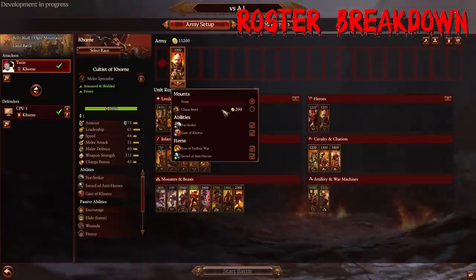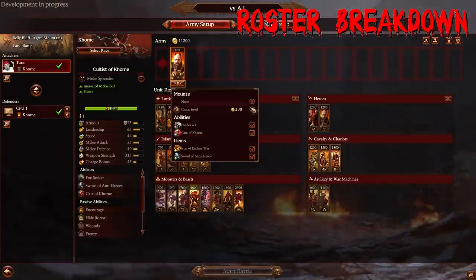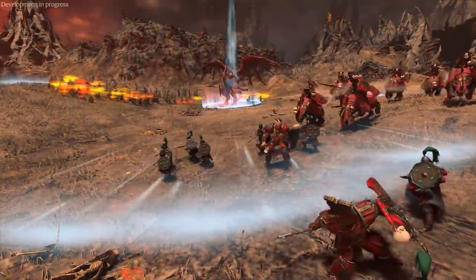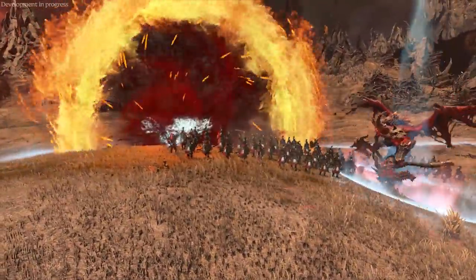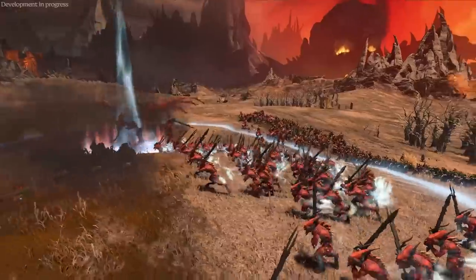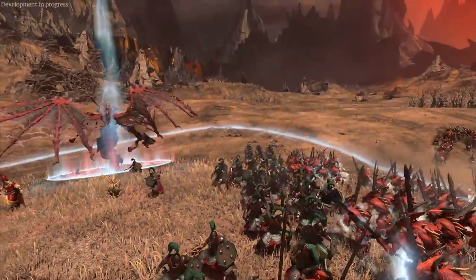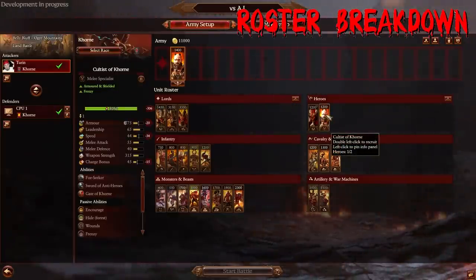Next up is the Cultist of Khorne — he is a mortal follower with some okay items, Icon of Endless War and Sword of Antiheroes, and a Chaos Steed Mount. Why you bring him is because he has the Gate of Khorne — he can summon a unit of Bloodletters that degrade over time. If there's a valuable point you're trying to capture in a siege battle or on open field, it can be nice for shutting down missiles in the backfield. I'm a huge fan in campaign, and in PvP being able to summon units is never a bad thing. But once he summons his one unit, he doesn't have a ton of buffs, so really take that into consideration.